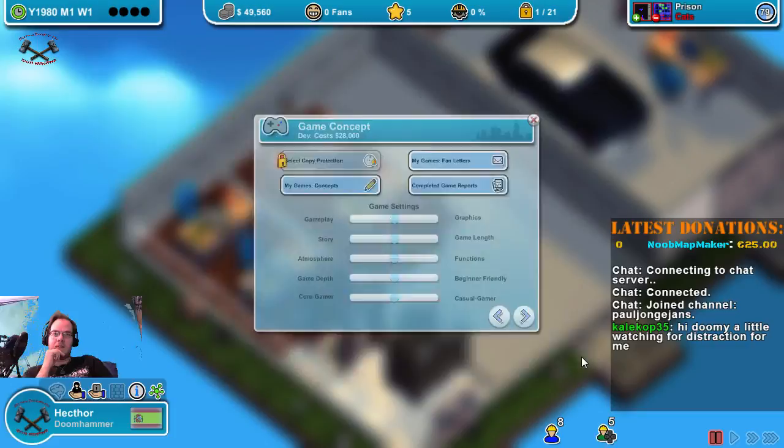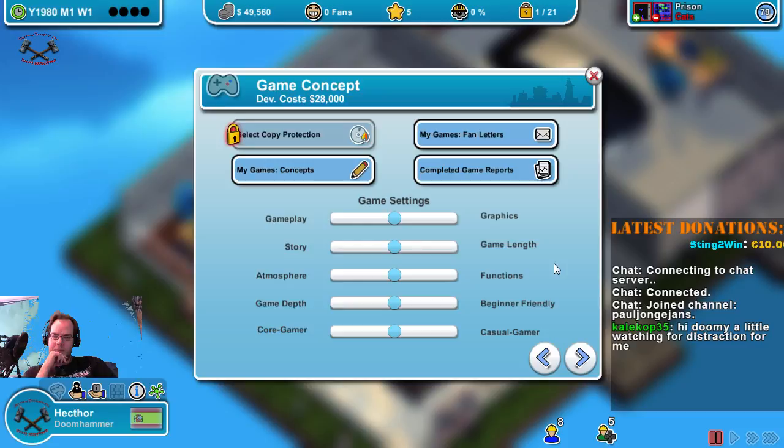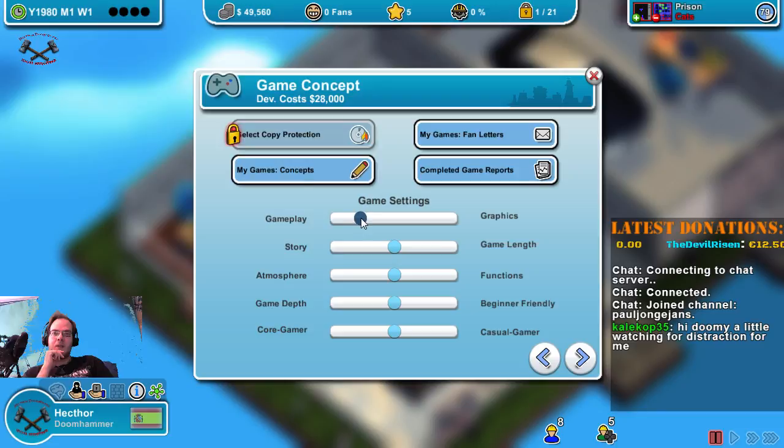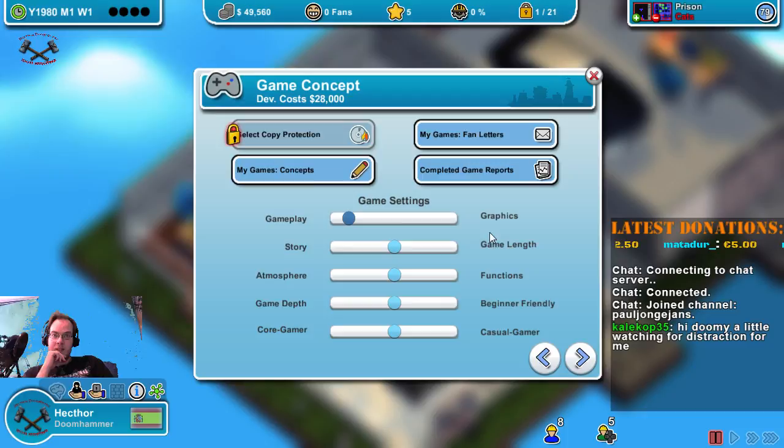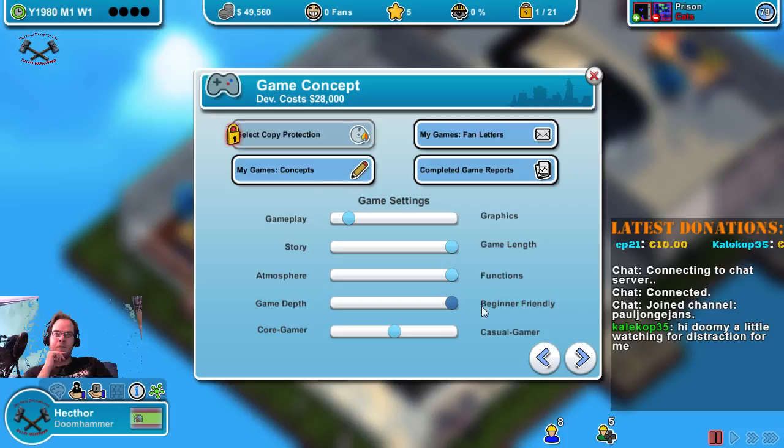I also have a guide for this. For skill games: gameplay minus four — meaning it focuses more on gameplay than graphics. Story versus game length needs to be a maximum of five game length. It needs plus four for the functions, and beginner friendly as well. Plus five for the casual gamer.